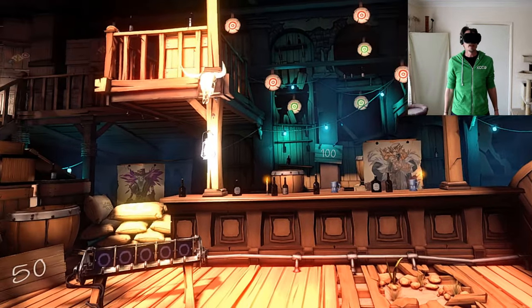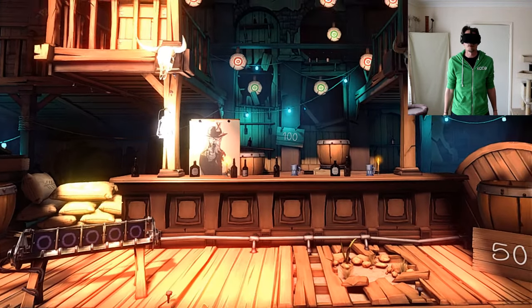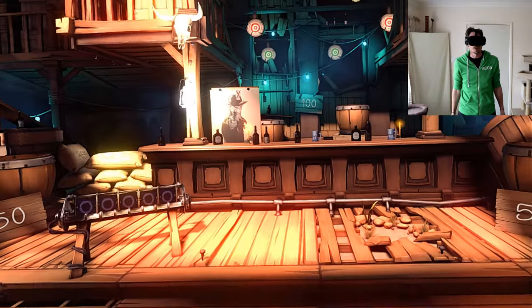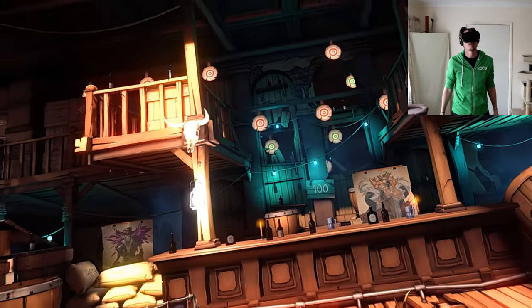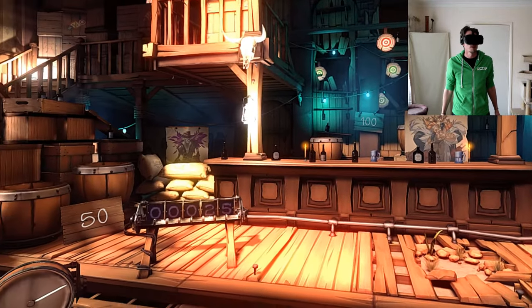Last but not least is the Saloon. This is much more of a traditional shooting gallery — there's targets and things popping up all over the show. The advantage this saloon has over the rest of the target ranges is that you can actually pick up dynamite and throw it. It's the only place where you get a chance to practice throwing when you're not in multiplayer. I'll just shoot a few targets and let you see what's going on.